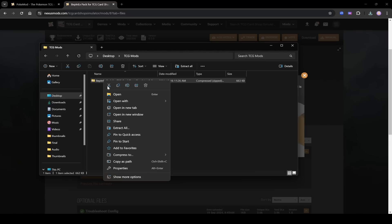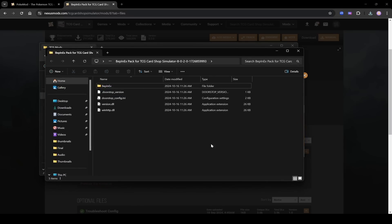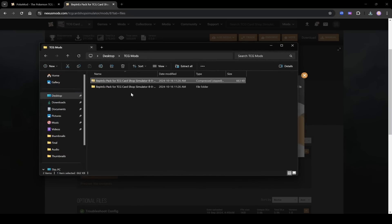Right-click on the zip file and go to Extract All, then click Extract. It will extract the files and a window will pop up — just close the window. Then delete the compressed zip file to keep things simple. This is the folder you will now have.